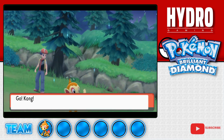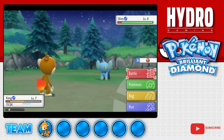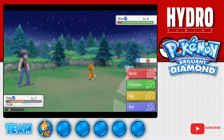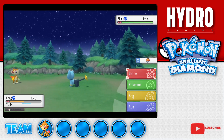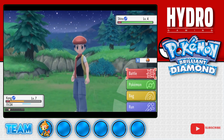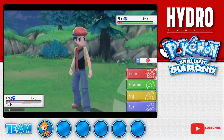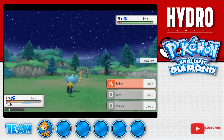Hopefully it is a male Shinx with Intimidate. Yes! Because it has the ability Intimidate, which cuts the opponent's attack stat upon entering battle, this is the Shinx we're looking for. This will be the second addition to our team, whose final evolution is Luxray - a Pokemon I very much love. It's fantastic.